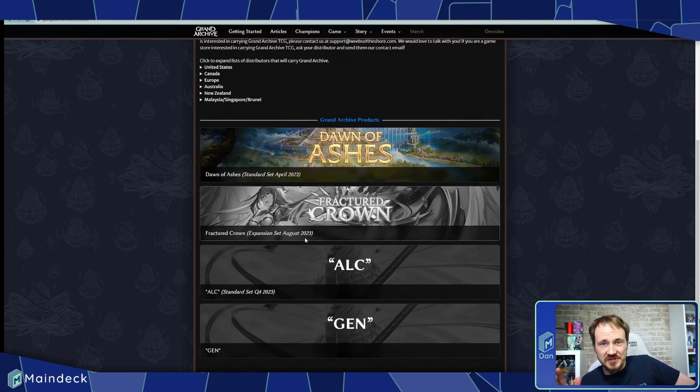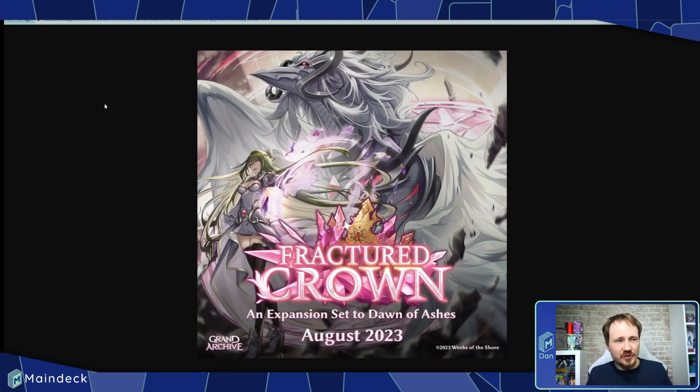There are a few important things to know about this set. It was previously called a supplemental set but is now being called an expansion set, and it's going to play on the themes — lore-wise and mechanically — from set one. As far as we're aware, we're not going to see new classes. Ranger, Guardian, and Cleric are probably not coming in this set. I think we'd look more to Alk, the standard set coming out in quarter four, for those classes. Instead, this set will focus on the core cast. I can guarantee Lorraine's in the set, and there will be some new champion cards, just not new classes.